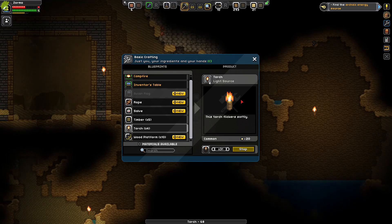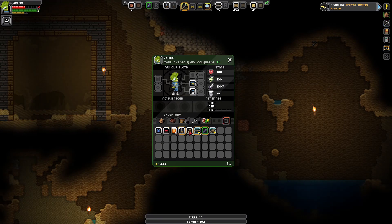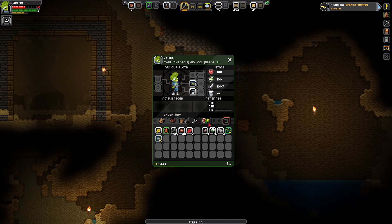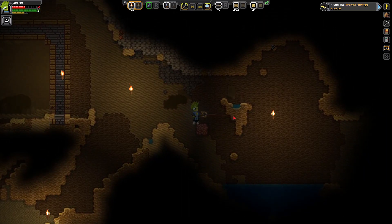We're definitely gonna need these. Nearly done. Excellent. And I'm pretty sure we need at least one rope, so I'm gonna make a rope. We're gonna put the torches back in. Oh, that's a lot of torches - I didn't expect that many. 192! Well, we're set for torches then. Good to know.